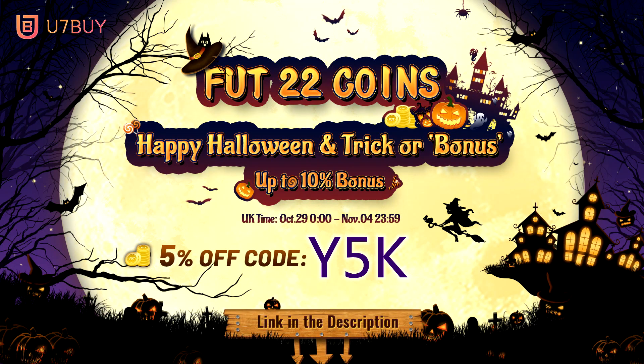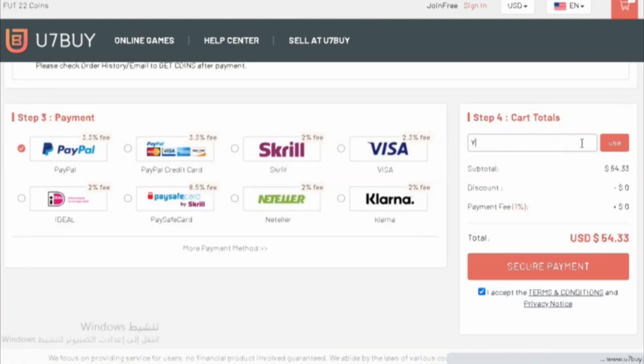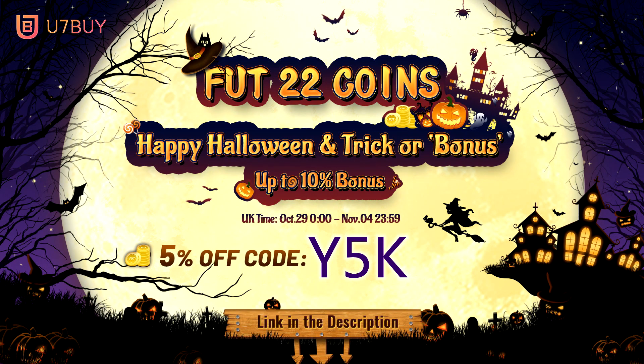If you are looking to buy FIFA 22 coins, check out u7buy.com for the cheapest prices out there, fast delivery, safe. And if you use the code Y5K, you get yourself up to 5% off — link in the description.